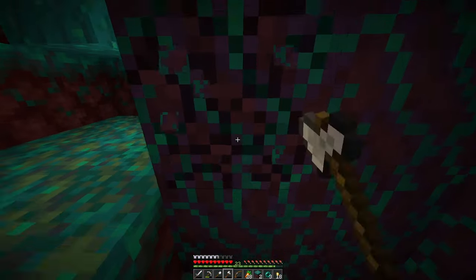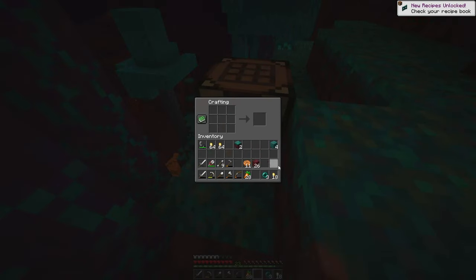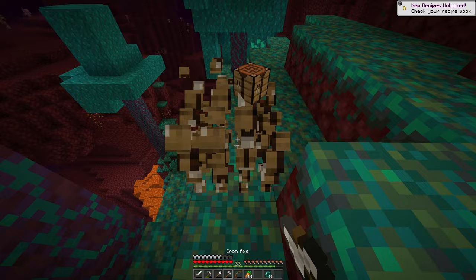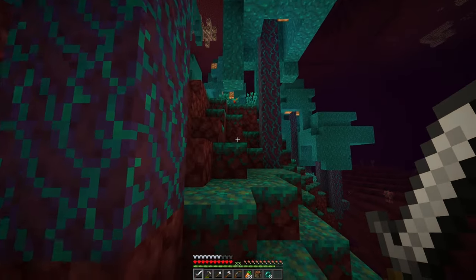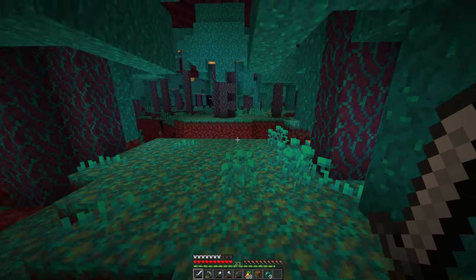I should actually make some gold stuff, right? Let's make a pair of gold boots — I think that's the one thing I don't have. Yes! I'm a genius. The memorization of my inventory.